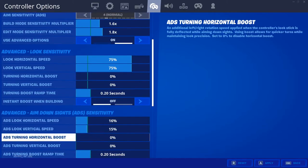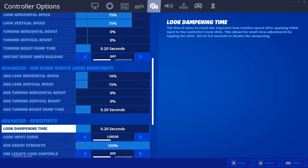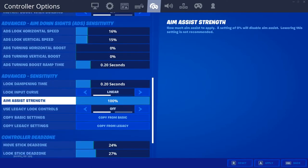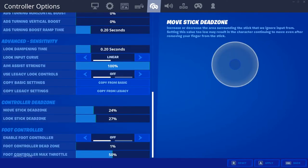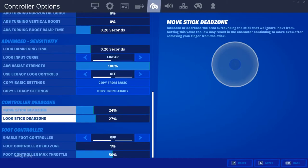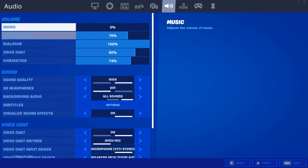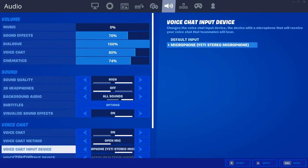Aim assist at 16%, 15%, on linear. I've recommend every controller player to switch to linear immediately — it's pretty good. Dead Zone — I press my buttons down so this is good for me. Foot controller off. I don't use music because of my last video.